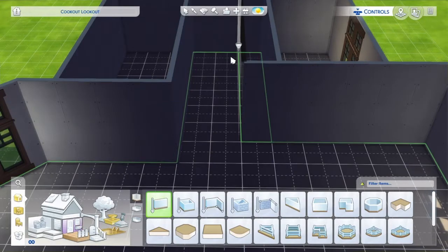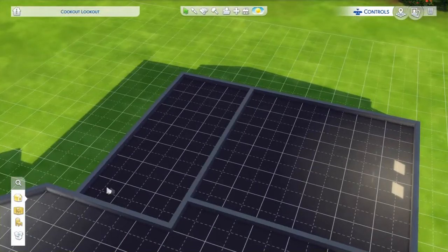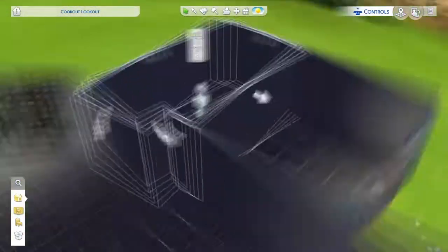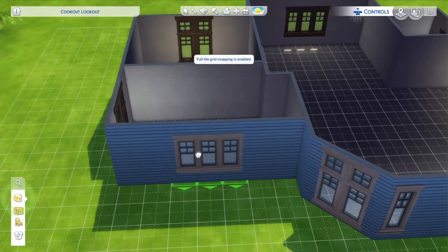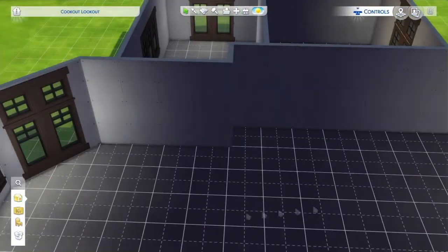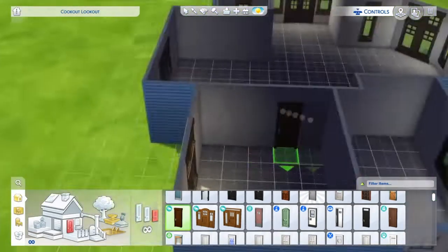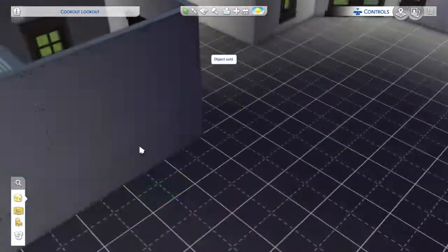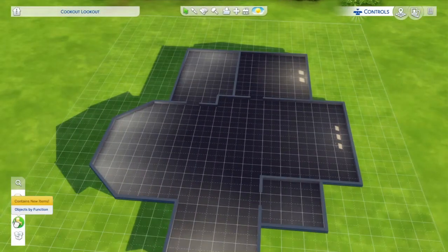I really wanted to change the wall because I didn't like how it was, but I couldn't. I was so tempted — I was so afraid to change it after a while because I couldn't remember where it was originally. I was like, okay, well it's there now. The shell build's awkward — it really is.